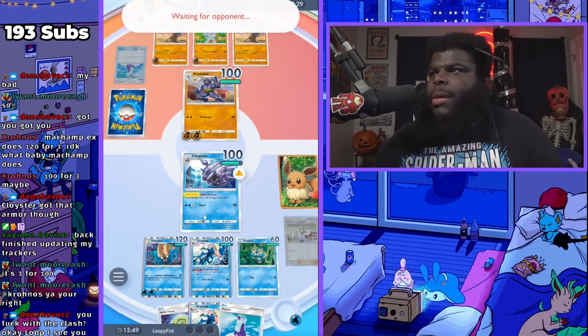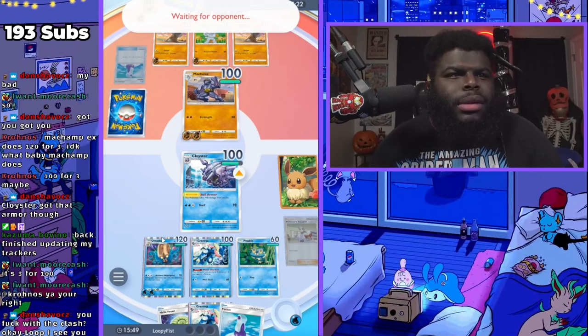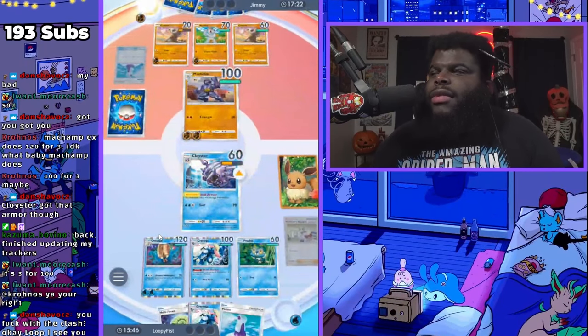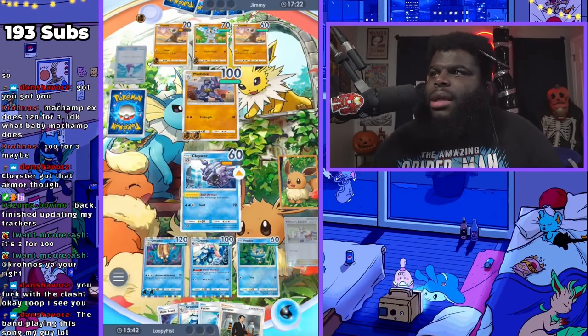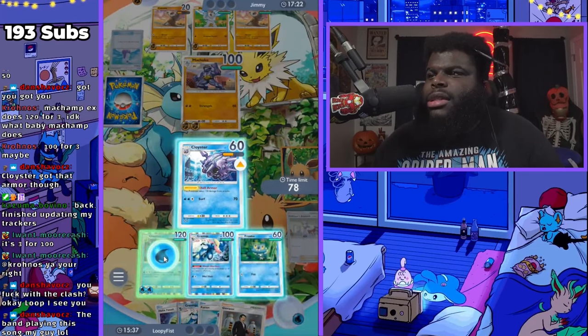Now here's the trouble with Cloyster — so now he's dealing 40 damage. Cloyster's gonna probably die, but there's nothing I can do about that. I don't have Misty in here — maybe I should have put Misty in here.